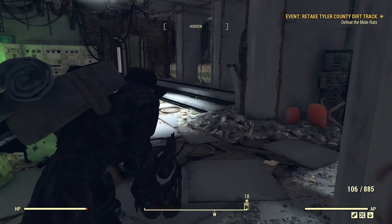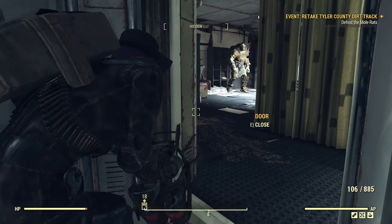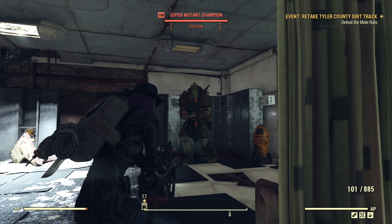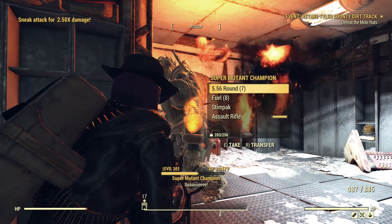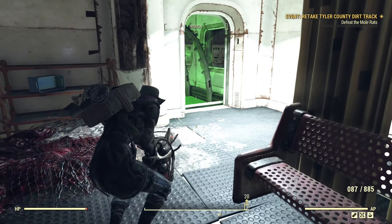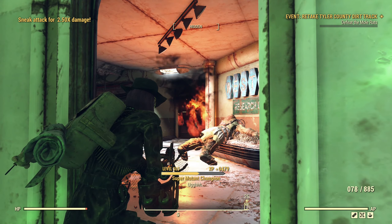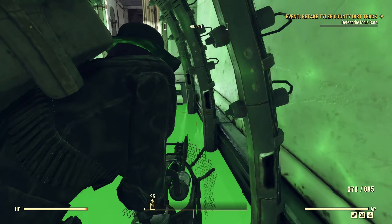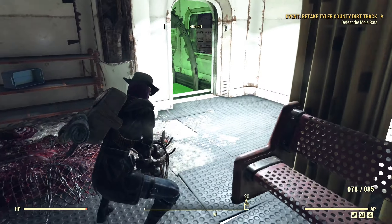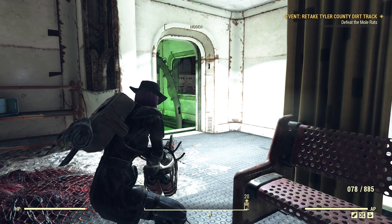Experiment number one — that super mutant is going to give me 479 XP. Let's try that again just to confirm. Okay, that one's only giving 299 because it's not high level, but the level 100 is giving 479 again. One more — 479. So at full health with this build, I can get 479 XP per kill. Now let's go low health.